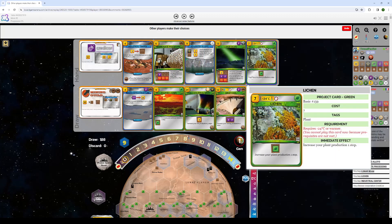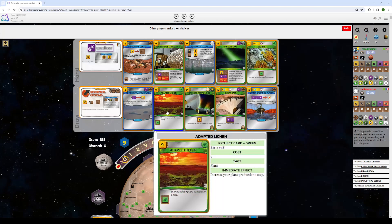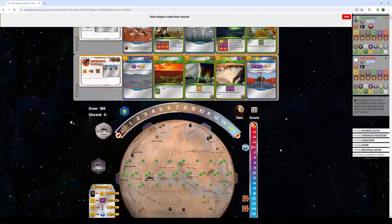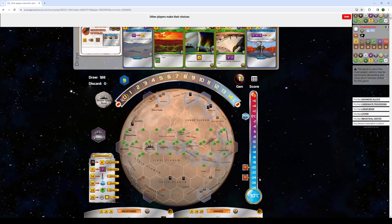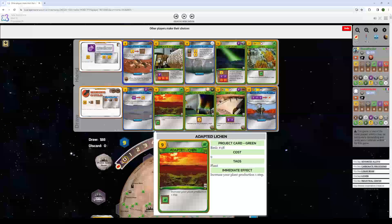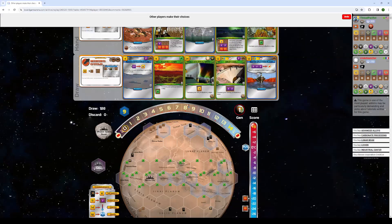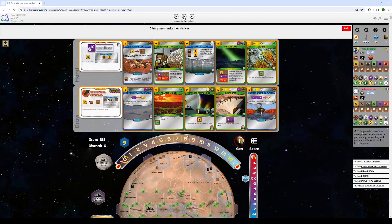Not to say you should skip Advanced Alloys — you should still take it — but you just shouldn't go all-in on steel production like you would with Mining Guild. Lichen is a natural take because of the heat prod, it should come on soon enough. I skip Adapted Lichen; I think it's a little too expensive. I will obviously regret that if I find Nitrogen-Rich Asteroid, but NRA is 1 in 208 — no guarantee I'll see it. And Industrial Center is great to teleport around.